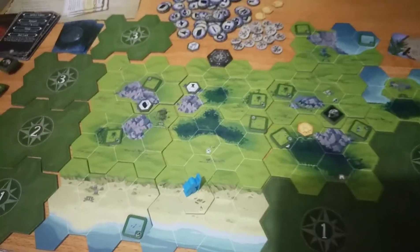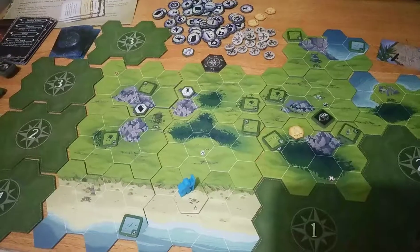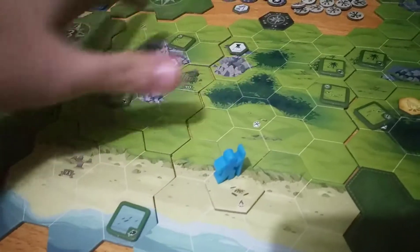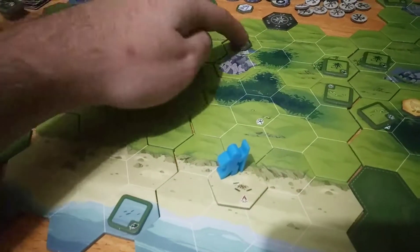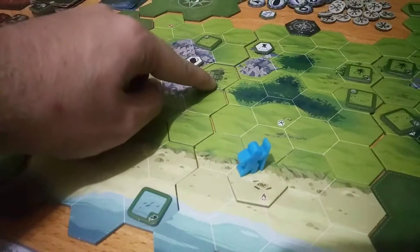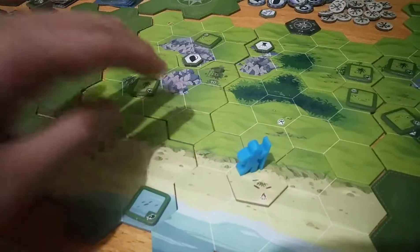Let's plan ahead for what we're going to do on day seven. I have decided to move to this landmark and also to this area so we can get water and some poison there to increase our chances in combat. But first we will have to investigate this landmark — it might give us something good.